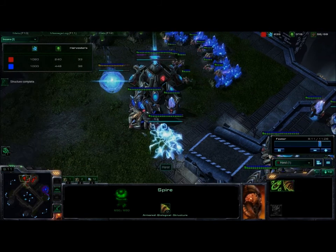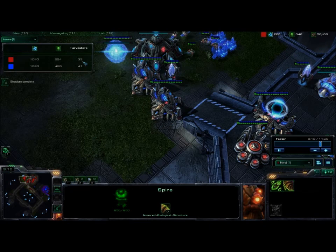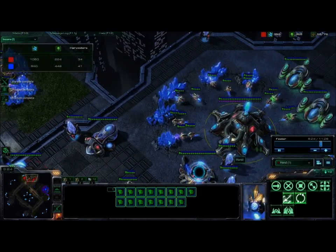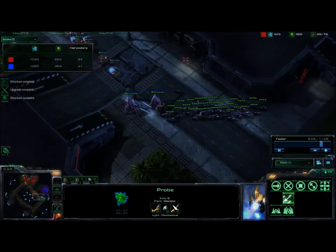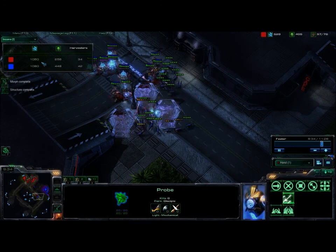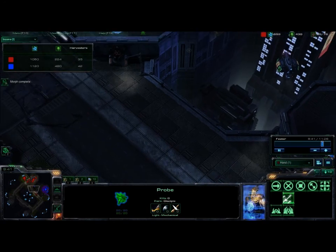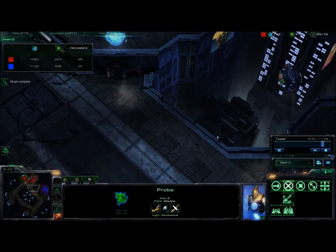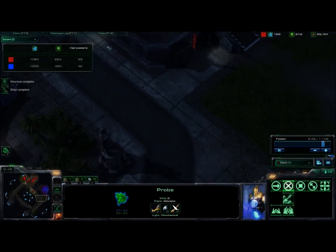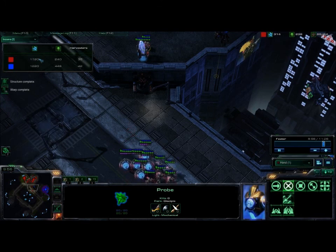I do have my 6 gates going up. A key component of this is you want to cut workers at around 38 — that would be 16 on minerals at the main, 16 on minerals at the expansion, and 6 on gas. That's the optimal number. I have a pylon here I'm warping in to reinforce. I should have a pylon closer, but by the time I get the pylon there it'll be too late, so I'm just going to warp in from here.